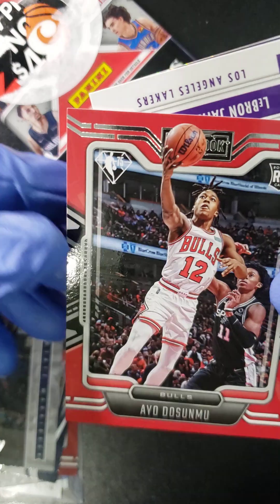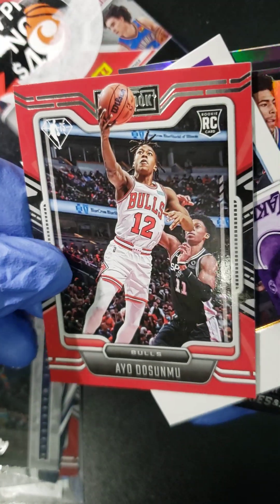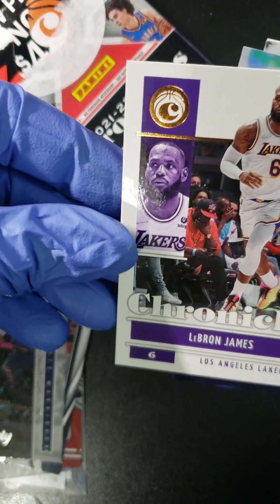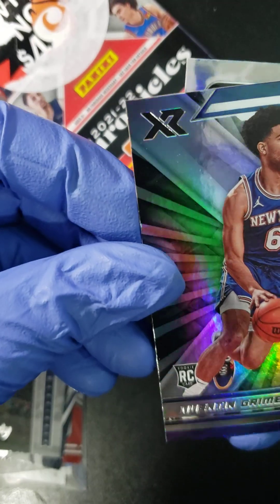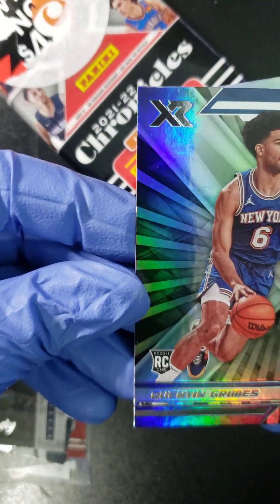Moses Moody. We got someone from the Bulls here — rookie card. Ayo Dosunmu. Got ourselves a LeBron James. Yes, sir. Nice LeBron card. What's this one here? Quentin Grimes, folks. Quentin Grimes, rookie card.